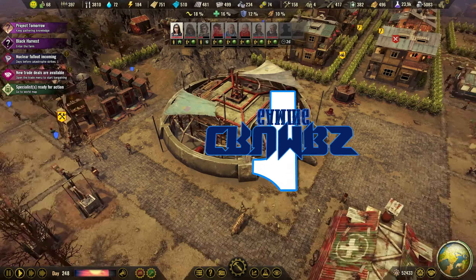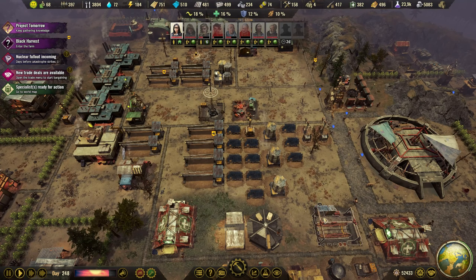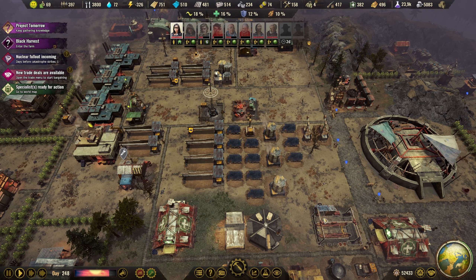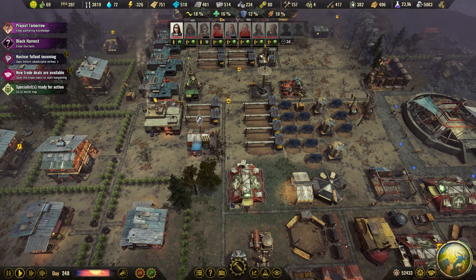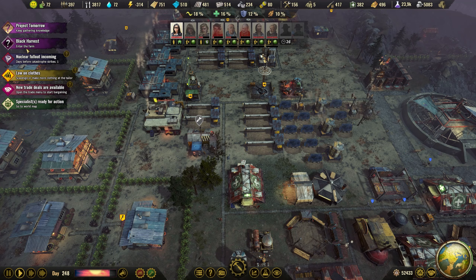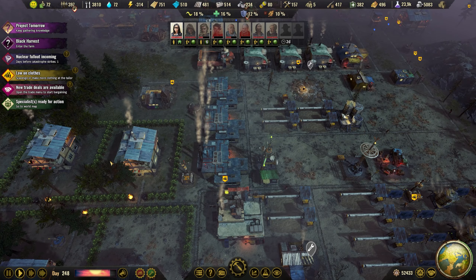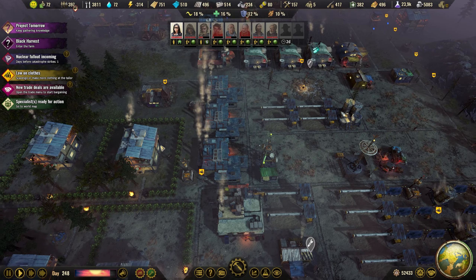Hello everyone, I'm Crumbs and welcome back to another episode of Surviving the Aftermaths. We are playing at 160% difficulty and we're doing really well. It looks like the bug we had that said we didn't have enough shelter for everyone is gone when I reload the game. So that is good.